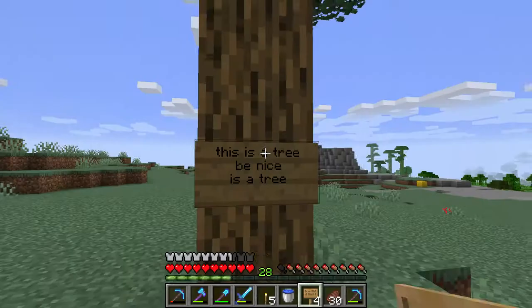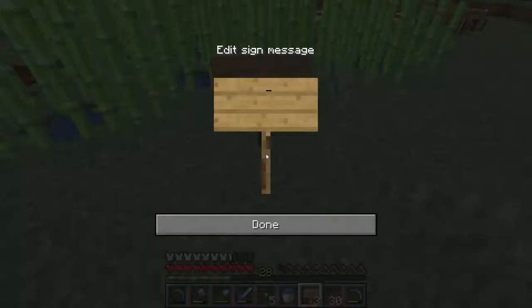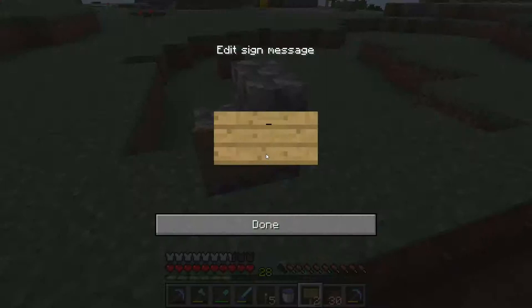And here we have a sugar farm. How do I do here — put here: 'Sugar farm, make the candy, too much sugar, no good.' So it's a sugar farm here. Here's a broken farm: 'Broke farm, no feelings, very sad.'